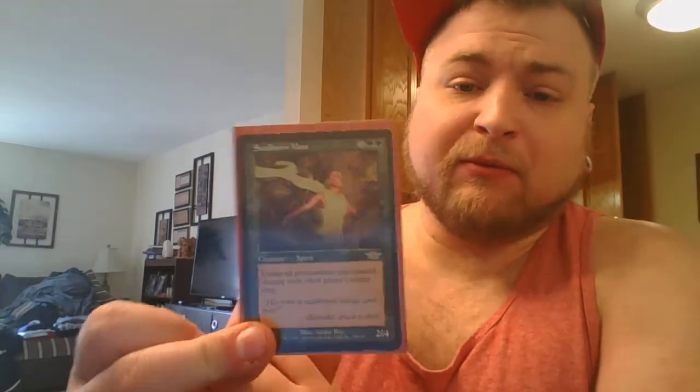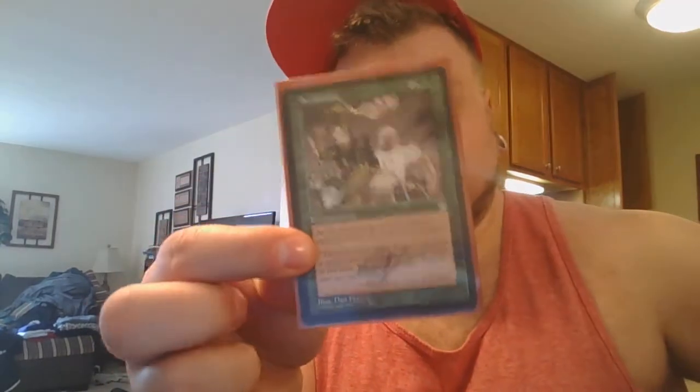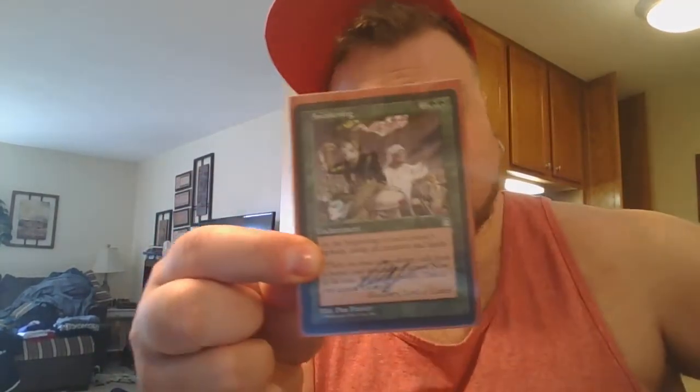Speaking of Yasan and protecting him — he's a pretty big focal point of the deck, however we can win without him. There are ways we can accelerate even faster. One of those being Seedborn Muse, your friendly hated group hug piece. On top of that, I'm running an enchantment called Awakening, which is similar to Seedborn Muse but it's a global effect — everybody gets to untap their creatures and untap their lands.